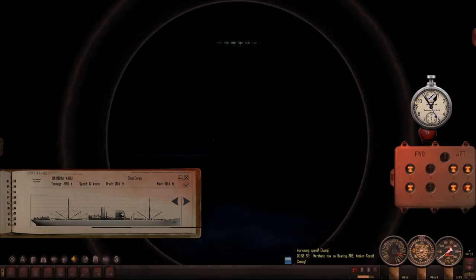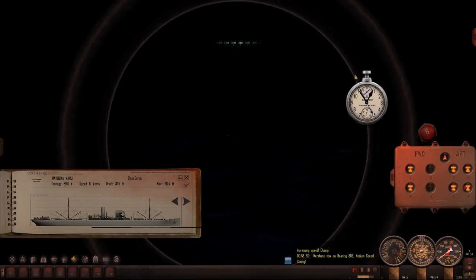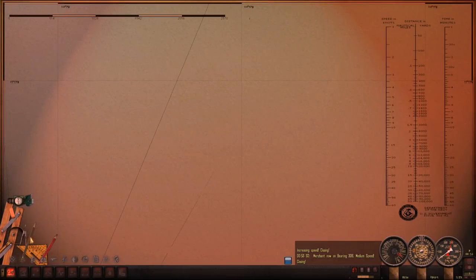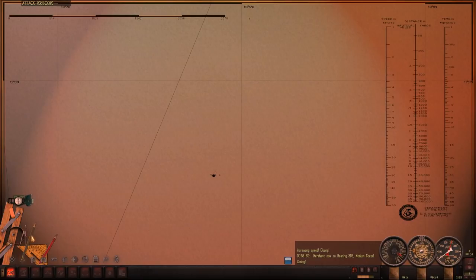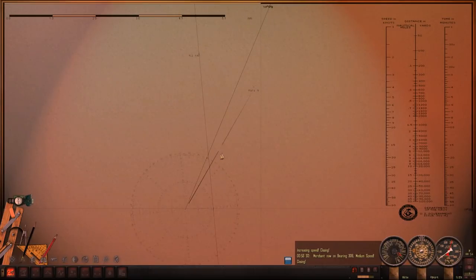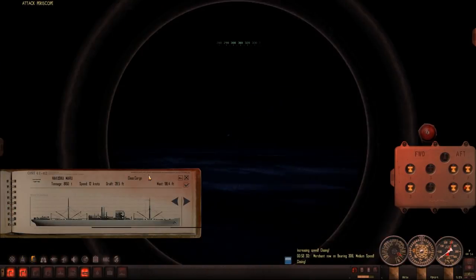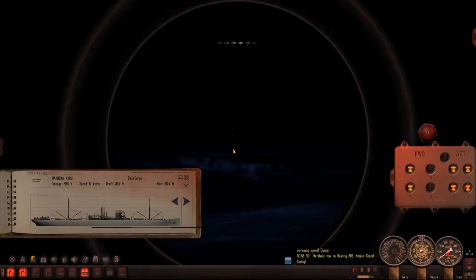Let's bring up my stopwatch. Lock on, mark please. Let's go to the map and mark down his position — that was pretty good. Does he have razzle dazzle camouflage on him? He does, it looks like. Cool.